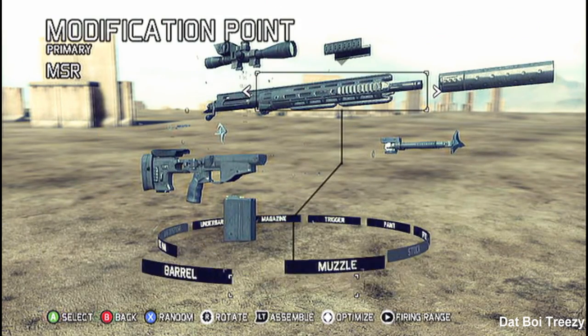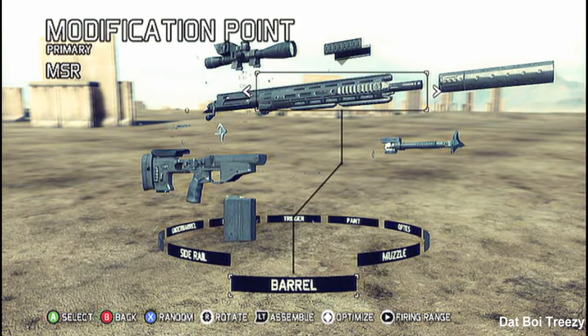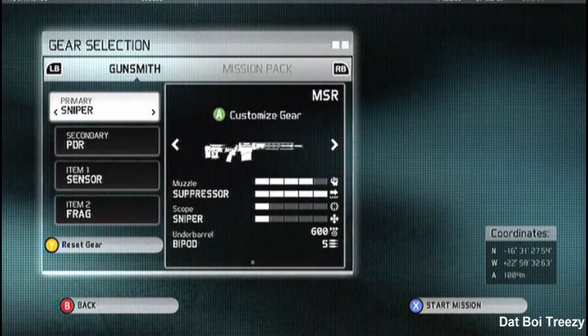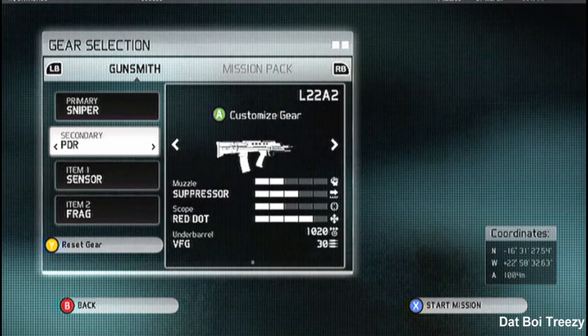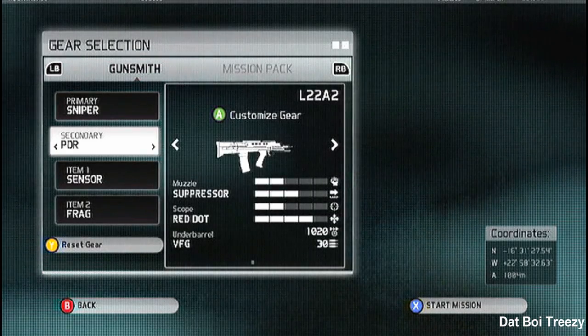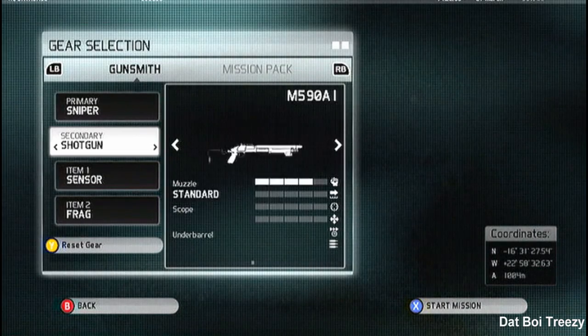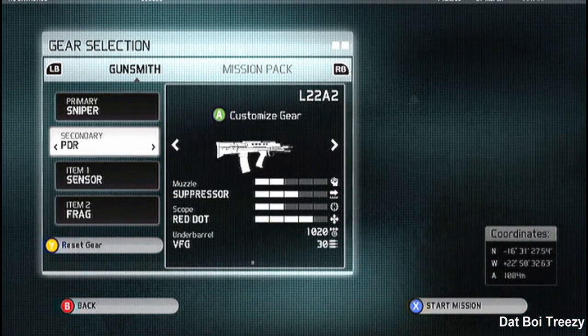So obviously get yourself a sniper, whack a suppressor on there and whatever other gadgets you feel comfortable with. Keep yourself a decent backup weapon just in case plans go sideways.